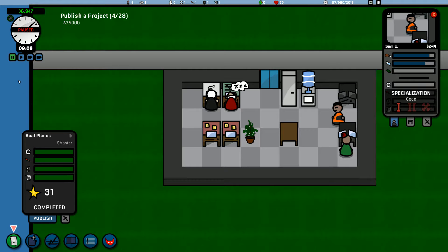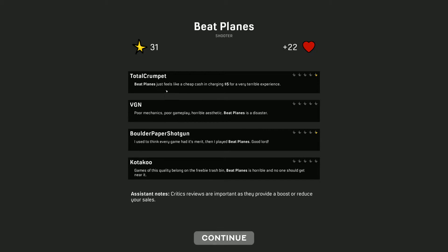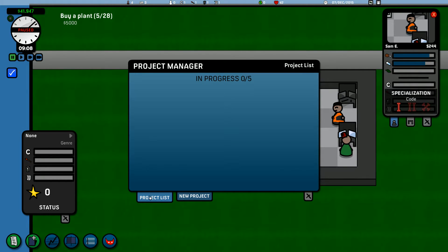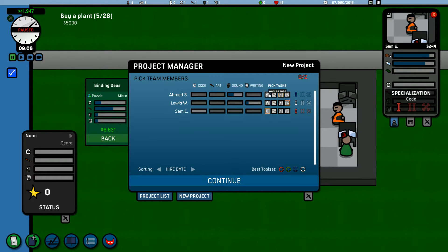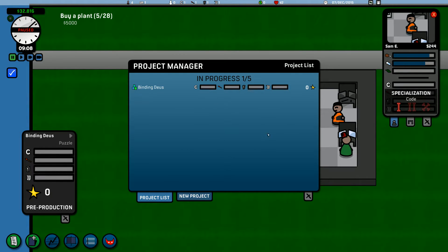Our project is complete — 31 stars, still not great, no budget. Oh, we got half a star over here as well. Five dollars for a very terrible experience. Okay, well there we go, that went well. These guys are done — so let's do a new project again. Let's do a puzzler.